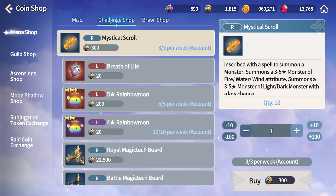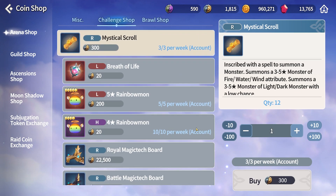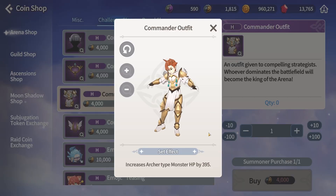The challenge shop here is pretty straightforward. Devilmon first, legend scrolls next, and after that you kind of have a choice. Or you can keep saving for those cosmetics which do actually give you a stat boost.